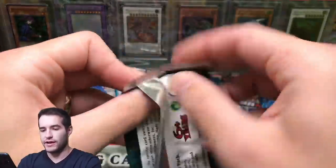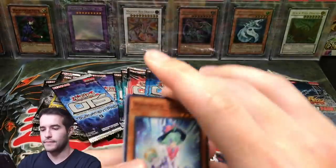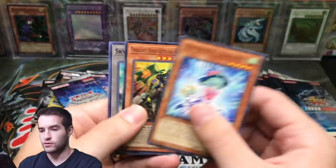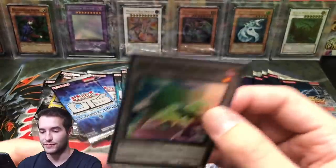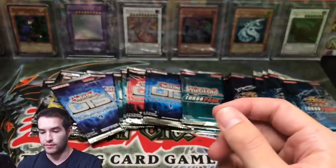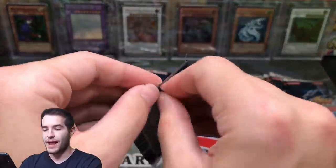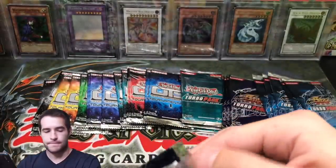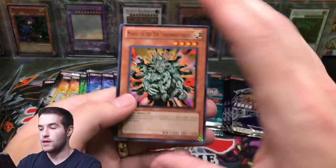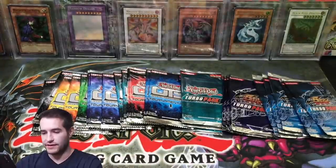OTS 8 — Wind Witch, Twilight Ninja, Sky Striker Ace Token. These are actually pretty expensive, like $5 or more sometimes. Turbo Pack 5 — Mind Control, another one, we're pulling a lot of those. Wolf Lightsworn Beast.